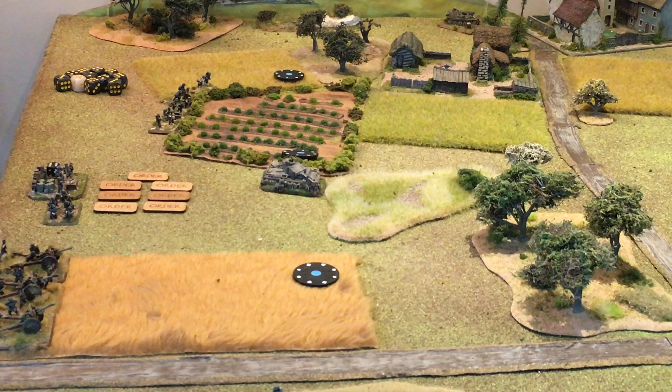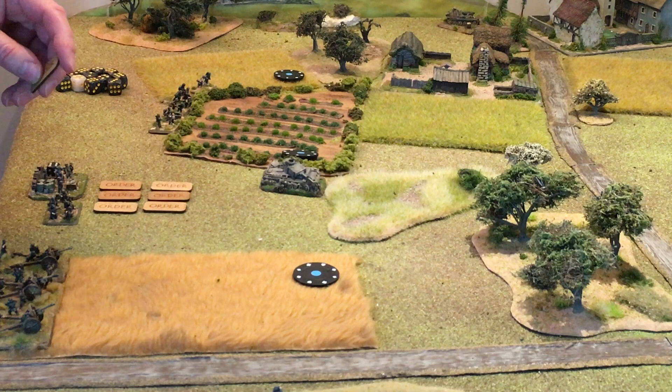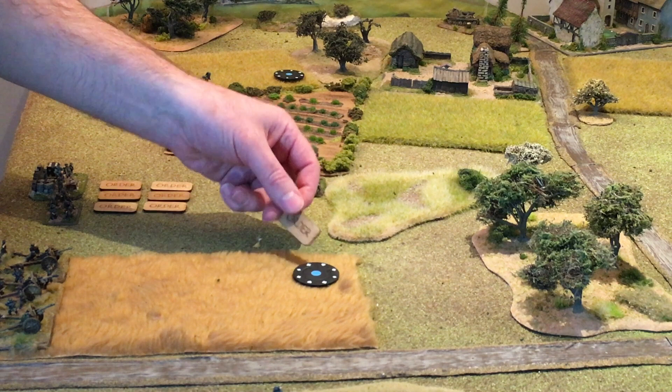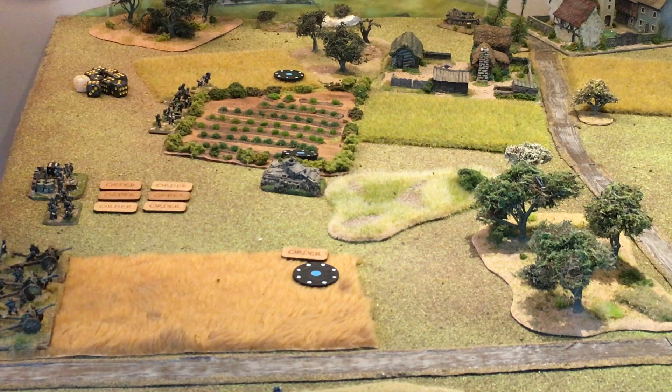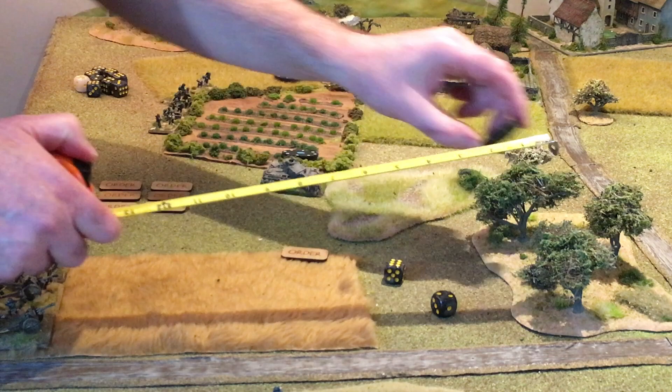Let me give an overview of one turn. First, I'm going to give one order to this combat patrol and order it to move up to the woods — a tactical bound to get into the woods or as far as possible. A combat patrol moves by simply rolling 2d6. We rolled eight inches, which takes the combat patrol nicely to where we want it.